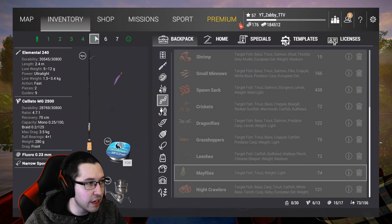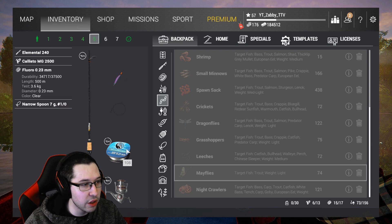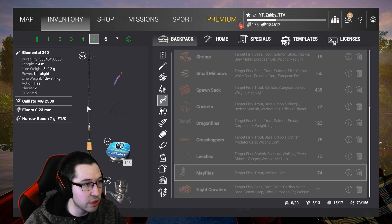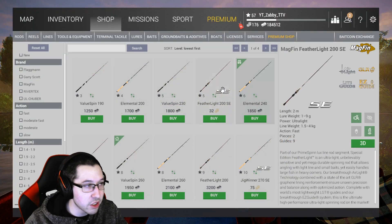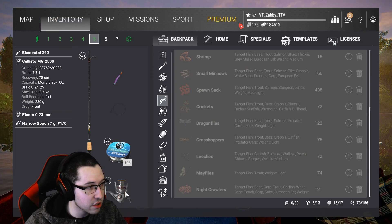On top of that, I am using an Elemental 240 with a narrow spoon, 7 grams. This is a very lightweight setup — 3.6 kilograms. So if we get a unique on, it's going to be a hell of a fight. The Elemental 240 unlocks at level 6, so you can definitely use that. If you guys want to use something heavier, feel free to go ahead.